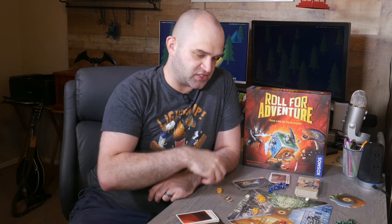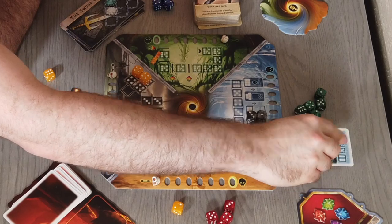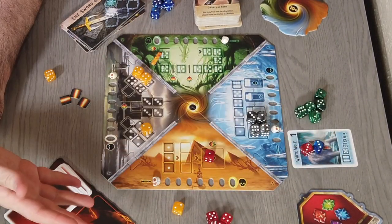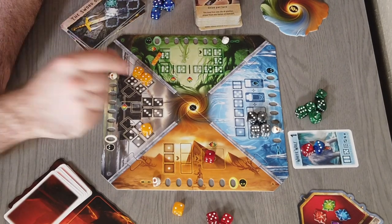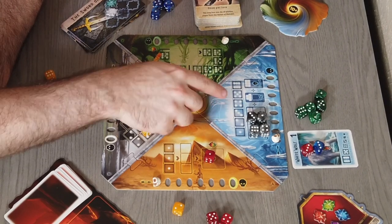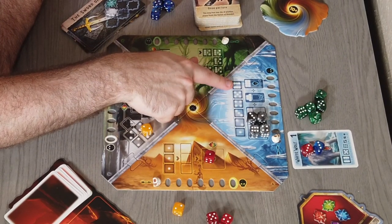Players can now place dice on monsters to defeat them with a total of six. So later on, if I rolled some numbers with blue, I could put some there. If I only rolled a three, someone could come along and put a three, and then the monster would be defeated. Now, as I mentioned, the only way to remove this damage on one of these tracks is by coming over here to the ice caves and putting six total dice on here through the collaboration of everybody throughout their turns.